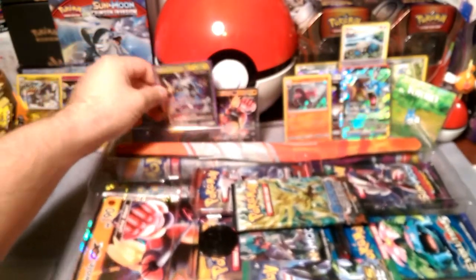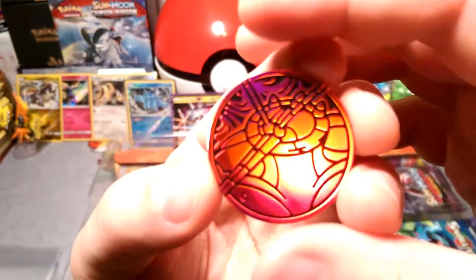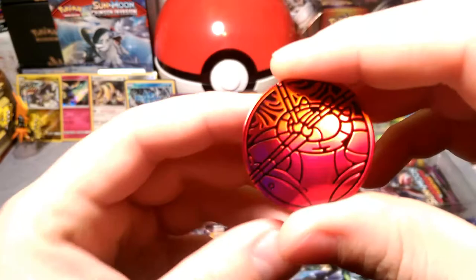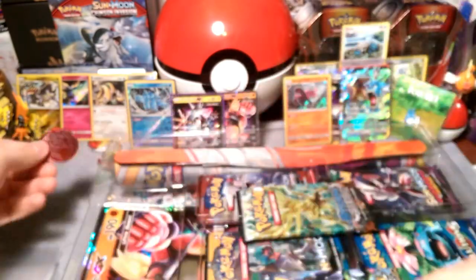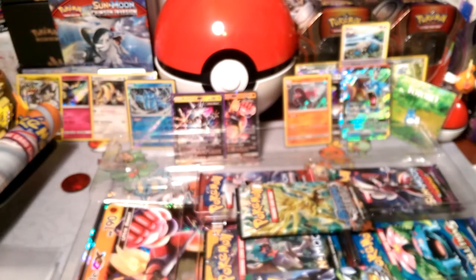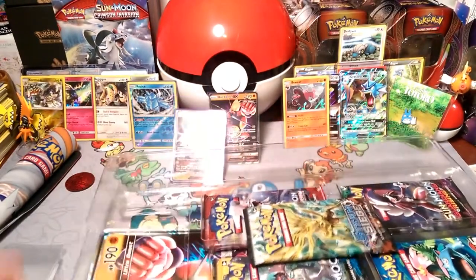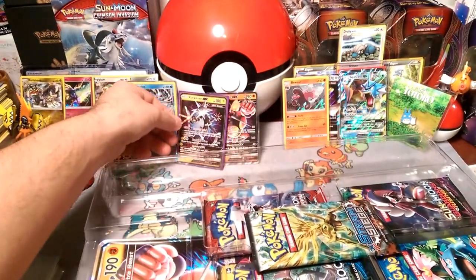Here is that Buzzwole coin — it's a plastic coin. It comes with a play mat; I'm not going to show that off here, I'm going to show that off when I do the theme decks versus each other. But let's go ahead and get all these packs out.